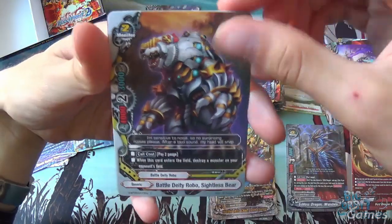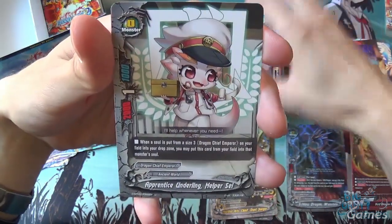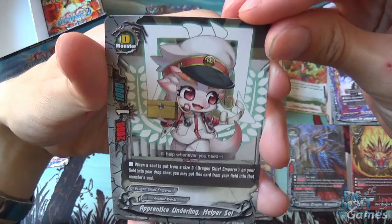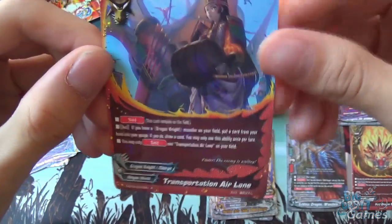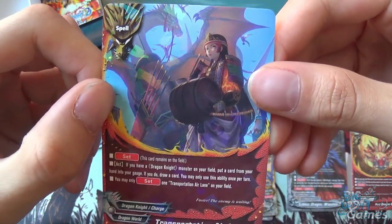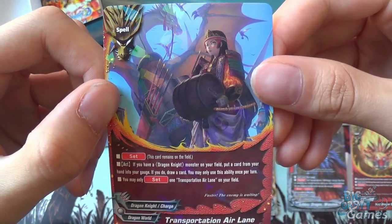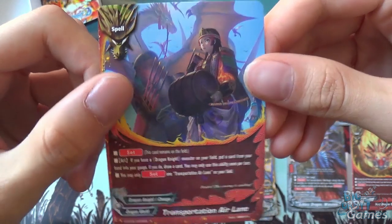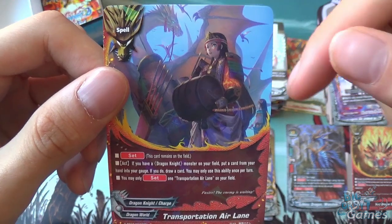We got another Cyberspare, Exist, Notre Dame, Apprentice Underling Helper Say, and Transportation Airline — a spell card that's set. As an act, if you have a Dragon Knight and a monster on your field, put a card from your hand into your gauge and draw a card. You may only use this ability once per turn, and you may only have one Transportation Airline set on your field at a time.